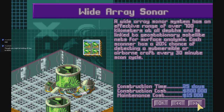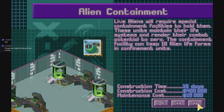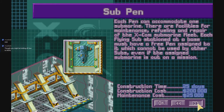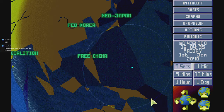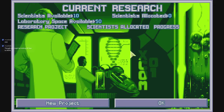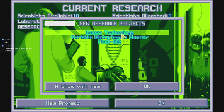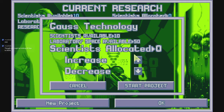Everything is pretty much a one-to-one swap — sonar instead of radar. Defenses we won't use. Alien containment. One of the new things about Meridian's OpenXCOM Extended is we now have new-versus-seen things, so we can mark all these as seen. We're going to get the Gauss technology out of the way.